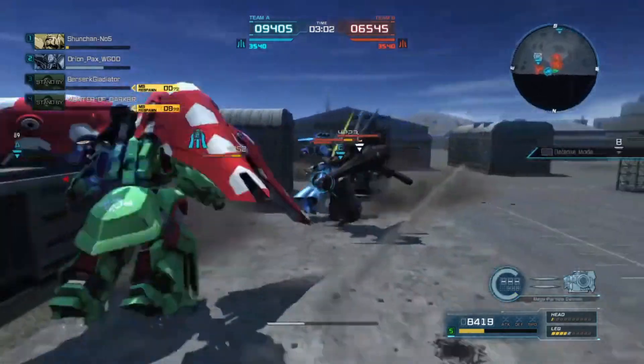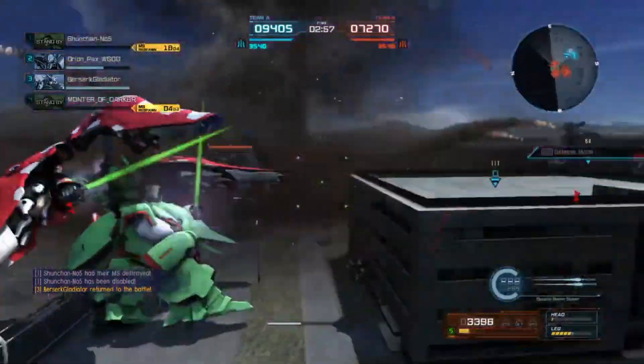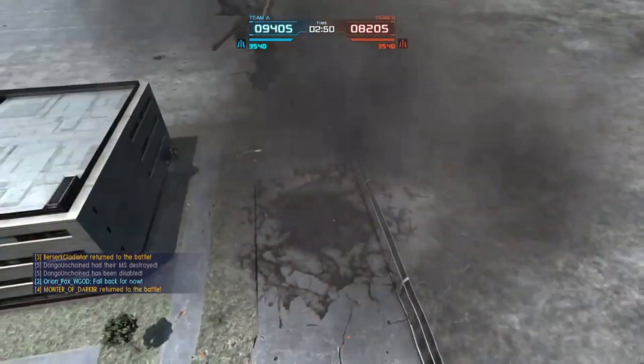I think that guy stunned his own teammate, so let's go here — that's 8,000 damage, literally just downswinging two guys. Nice. Managed on the Sinanju, but unfortunately I'm going to die. I don't have the melee resistance on my suit — I have zero.